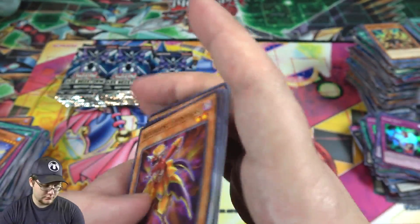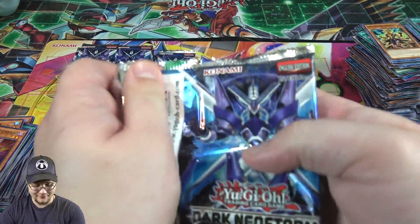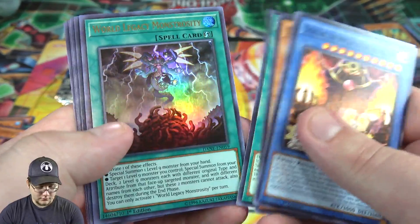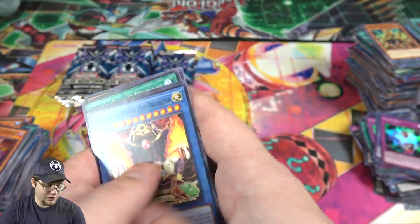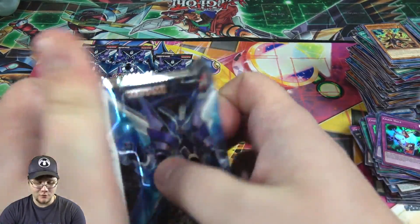Hope some of these super rares go up because we're going to have a few of each of them. Somebody needs to win something with Chainhole. And the numbers card I keep getting. Hey, another one of World Legacy Monstrosity. Words — having a stroke. I smell toast. Something's going on. Too many card names I think.